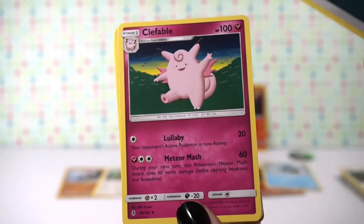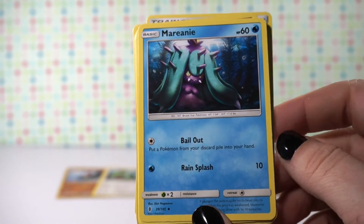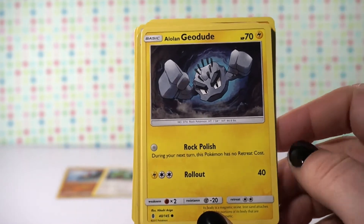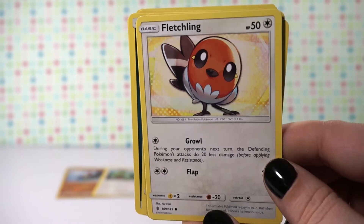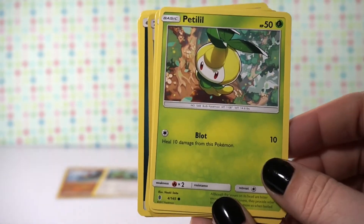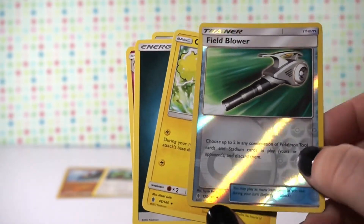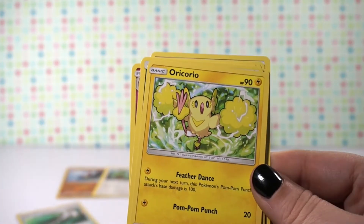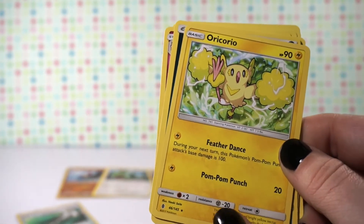This time we start off with an energy. Another Clefable, a trainer card, another trainer card — Marini. Oh, that was really cool. That one's so adorable. I never really liked the bird in the game but this is an adorable card. And then our reverse holo is actually that field blower again — that's pretty funny. And our rare card — I'm going to demolish the name — but it's our rare card.